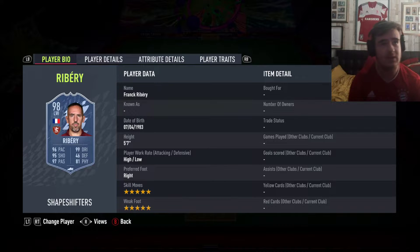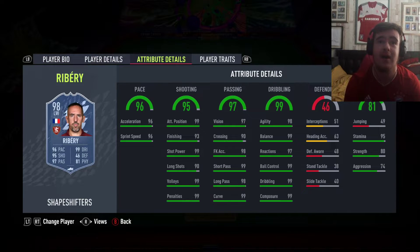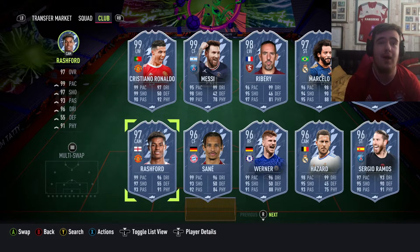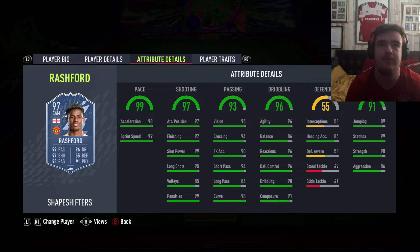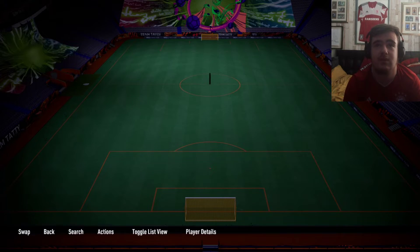People getting excited for Ribéry - he was a brilliant player, don't get me wrong, but I don't see the need for him to be 98-rated or have a Shapeshifters. Still a brilliant card though. High/low, 5-star/5-star. Really nice shooting and pace. Insane passing and dribbling - absolutely out of this world. Probably be a Hunter chemistry style. Also Marcus Rashford - 5-star, 4-star, high/medium, immaculate pace, insane shooting. 86 balance in July - quite underwhelming for a 97-rated card.